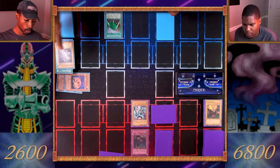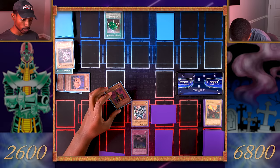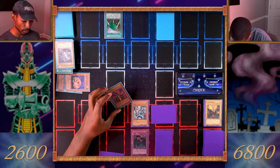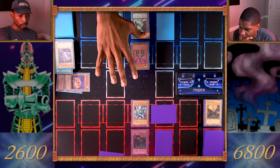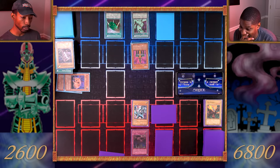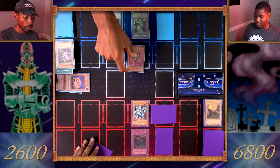I activate my Pot of Greed — draw two cards from my deck. Tribute Gyrojin Kuwagata to summon Jinzo! That's right — and Jinzo negates the effects of all trap cards. Thankfully for you, Call of the Haunted is already resolved so the Blue-Eyes will just stay. I'll activate Malevolent Nuzzler and equip it to my Jinzo to give it 700 more attack points, putting it at 3100. Jinzo, attack Blue-Eyes White Dragon!